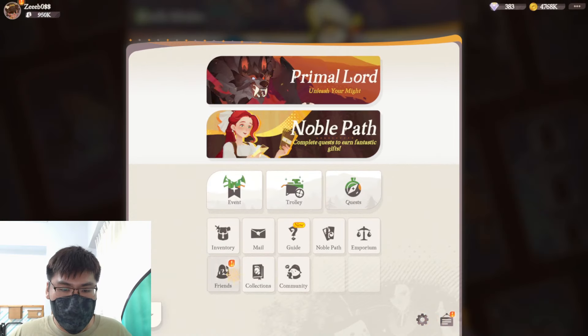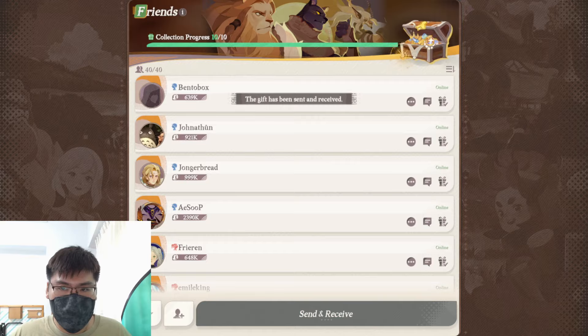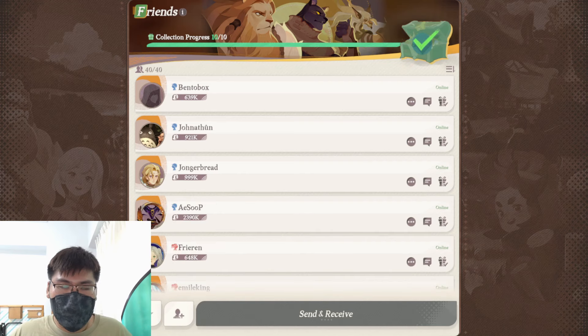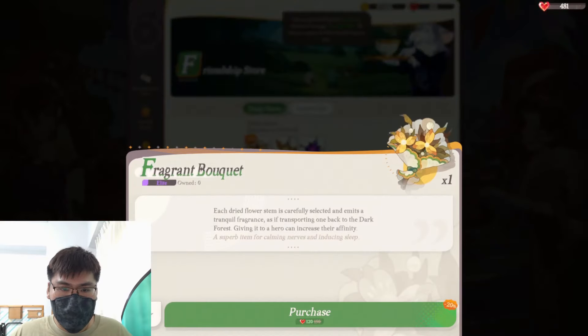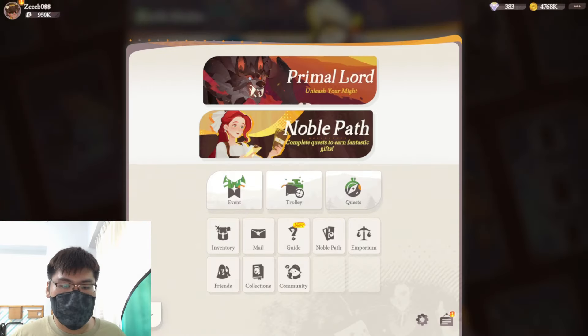Moving back, remember to claim your friend coins. This gives you friendship points which you can use to get items over here — items you can give your units to increase affinity. Affinity also indirectly translates to rewards, in case you guys did not know.